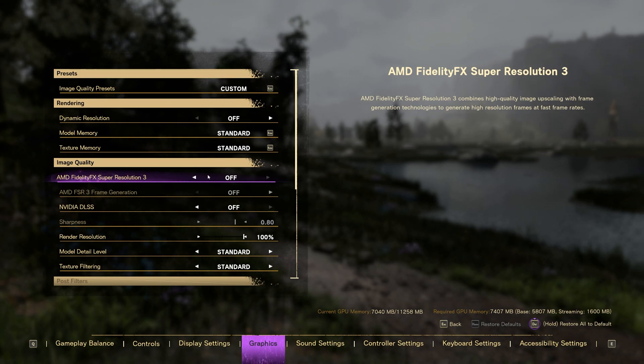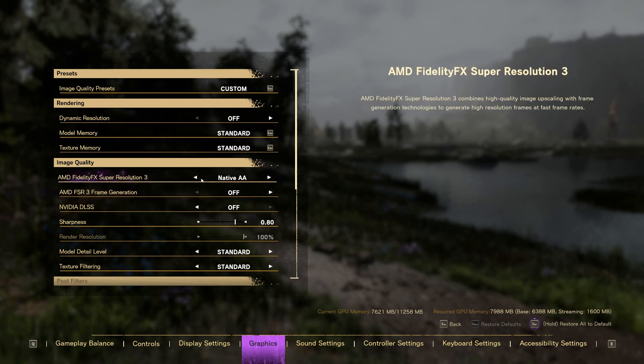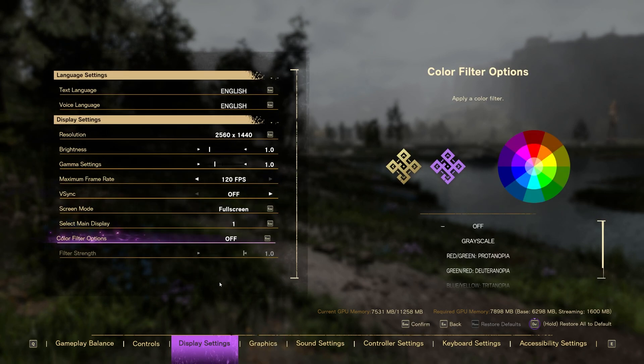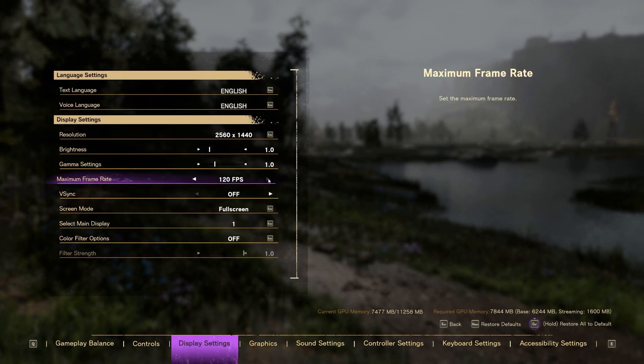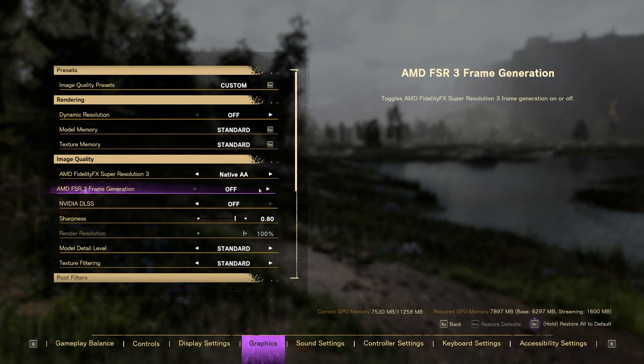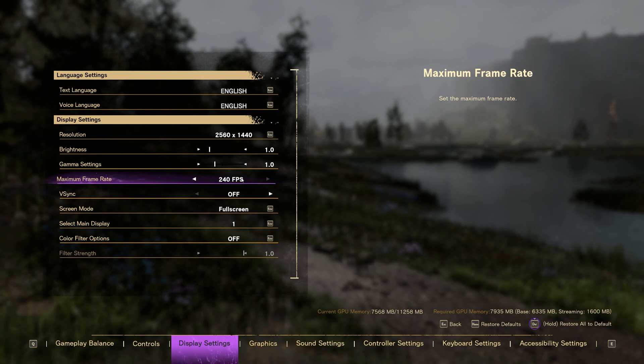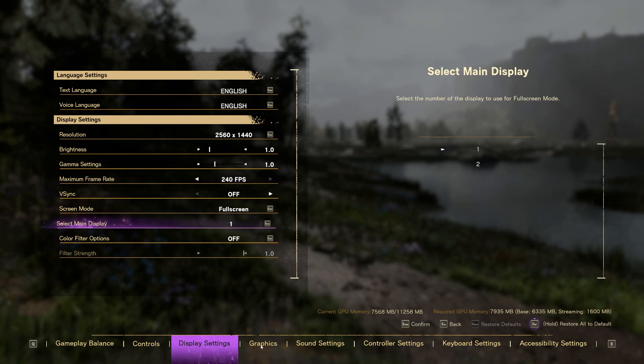You need to enable FSR super resolution — you can run it at native AA — and then you've got the toggle to enable frame generation. One thing to note: your display settings are locked to 220 frames per second, but the moment you enable frame generation it becomes 240. I'll be testing this on an RTX 4070 first and then moving over to the RX 7600, just to see if there's a difference between how it runs on Nvidia versus AMD GPUs.